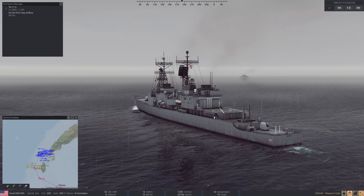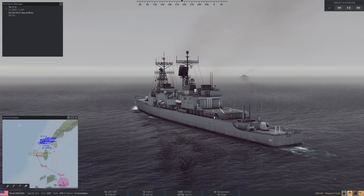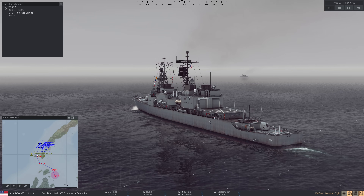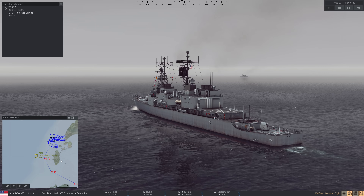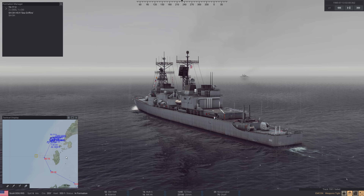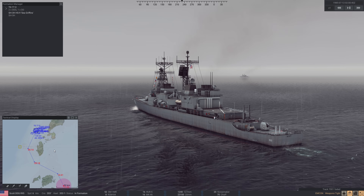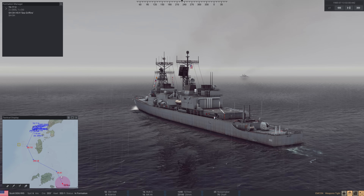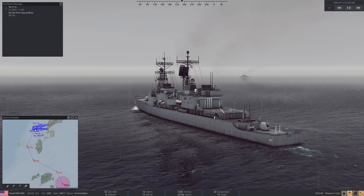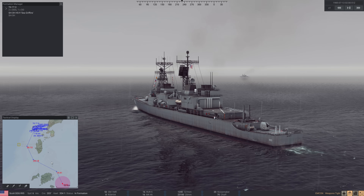The first thing we often think about when we're doing an ASW scenario, and also if you're brand new to the game, you're going to think to yourself: how the heck do I know where a submarine is in all this space? Like, where would I even put the helicopter? That's a valid question, and it kind of depends. In this particular scenario, we have a passage that we've been tasked to transit through. I'd probably want to put some sonobuoys along this route just to kind of listen in — it's an insurance policy for us.